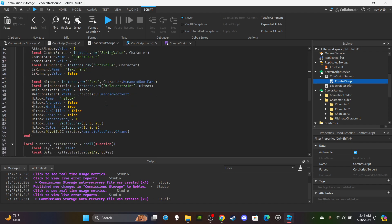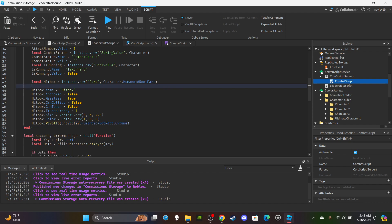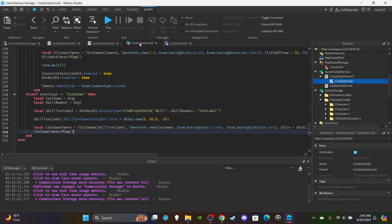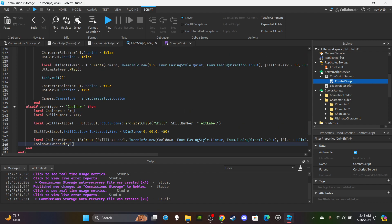Now fixing another issue people have complained about with the combat hitbox — hitbox inconsistencies where it spawns away from the player. The mistake was welding the hitbox to the character's HumanoidRootPart before setting the hitbox's CFrame. The hitbox was created in the workspace but its CFrame wasn't set to the character's HumanoidRootPart position yet. The fix is to move the weld line to after you set the CFrame — Ctrl+C and Ctrl+V it down below the CFrame assignment. That should fix the issue.